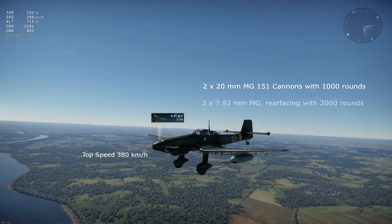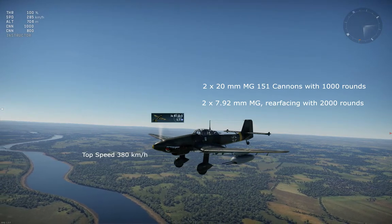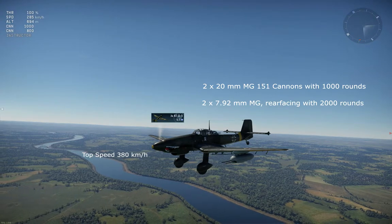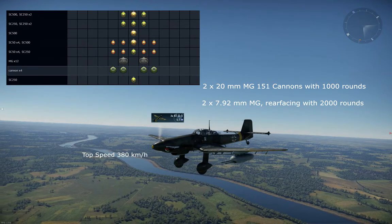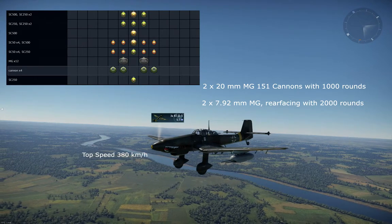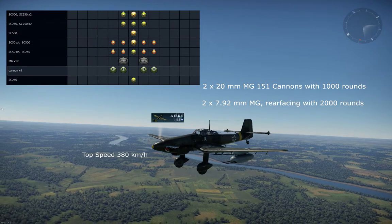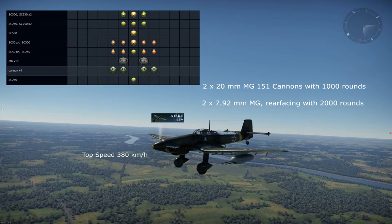The rear gunner once again has two machine guns with 2,000 rounds of ammo, which is plenty. If you equip them with armor-piercing rounds, anything that attacks you from behind can be shut down quickly. You can of course use this one as a bomber, but it would be a shame — in my opinion, don't do it. The primary role should either be bomber hunting or going head-to-head with other fighters. Usually when a fighter sees a Stuka at bomber height spawn, they think it's going to be an easy win, but once they get close enough, you can kill them so fast with six 20mm high explosive rounds — it's just incredible.